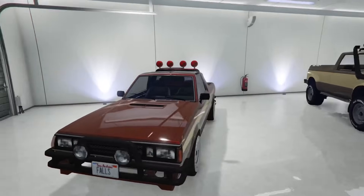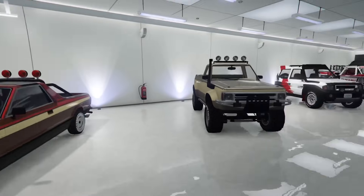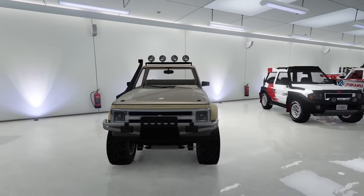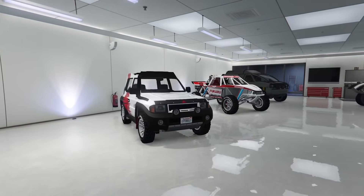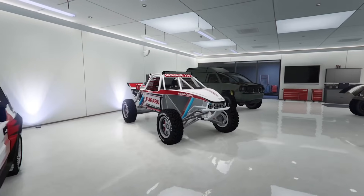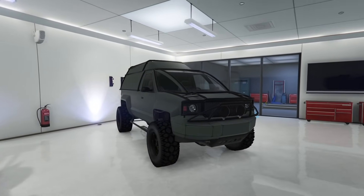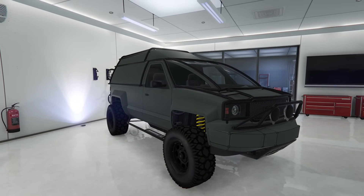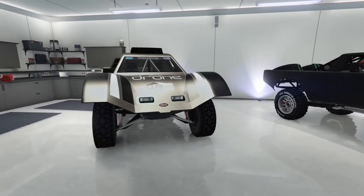Starting off with the off-road garage, we have the Karen Bohr — pretty decent off-roader but kind of expensive. Moving on to the Walton, it's a fantastic truck, a bit expensive, but I'd highly recommend it for truck enthusiasts. Next up is the Monstrosity, a very fast off-roader I absolutely love, though it is very expensive. Moving on to the Rotel — pretty decent 4x4. And we also have my Future Shock Brutus without any Arena War mods, made to look like a clean off-road example. Very cool, and I get a lot of compliments on it.